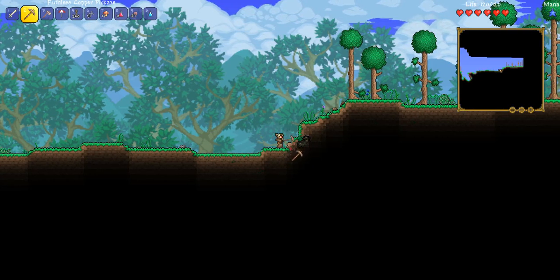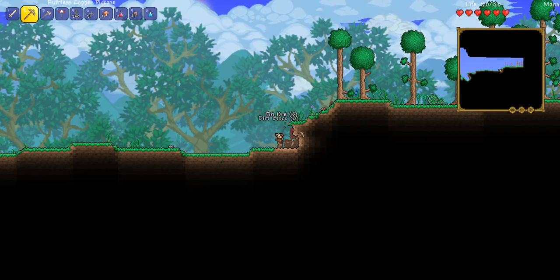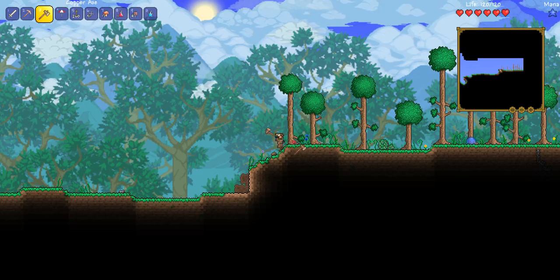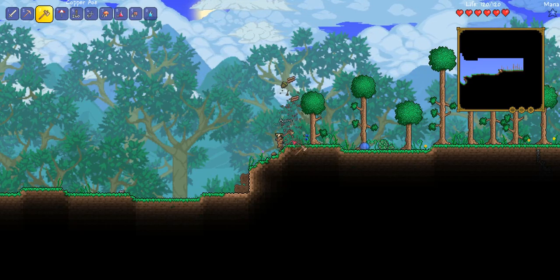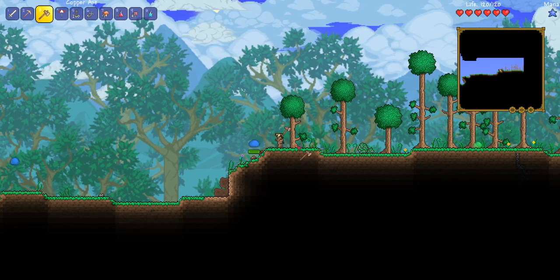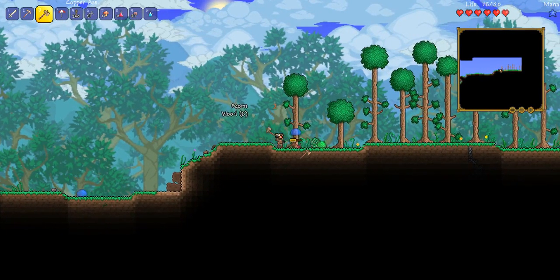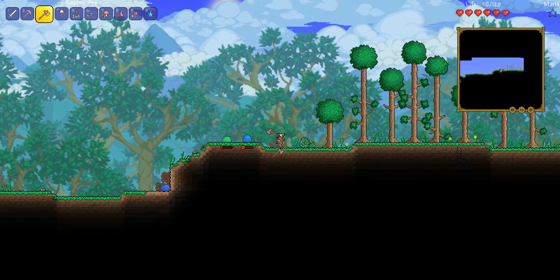I have no idea why I tried to use the axe to dig for the tunnel. But speaking of digging for ores, I found out something very interesting: if you've actually passed a type of ore, if you look at the big world map — which you can open by pressing the M key — you can actually see what type of ores you passed by. It'll tell you what type of ore it is.